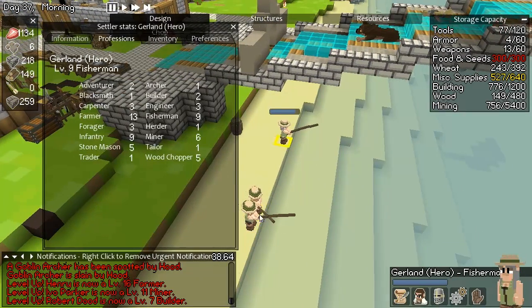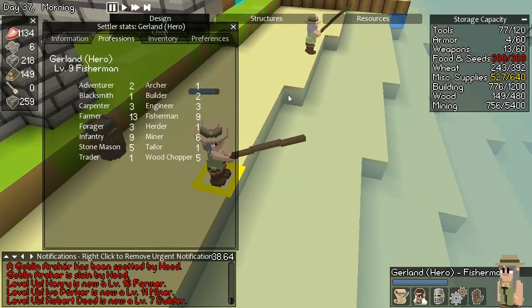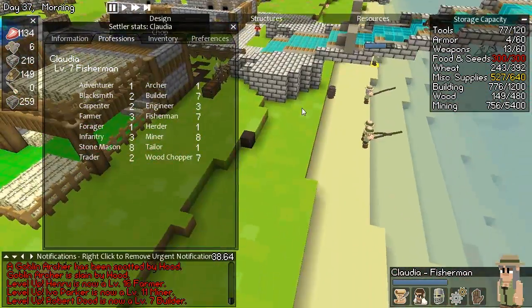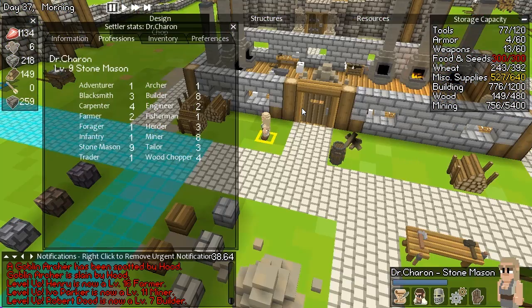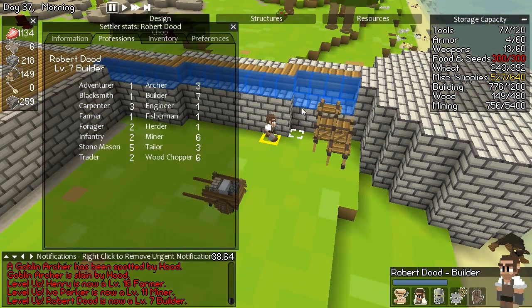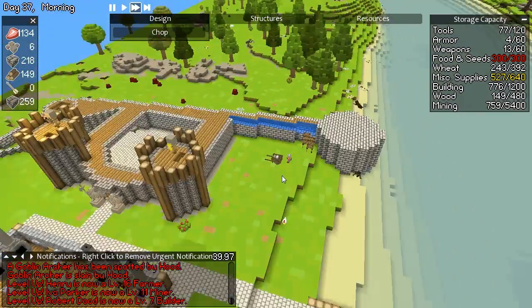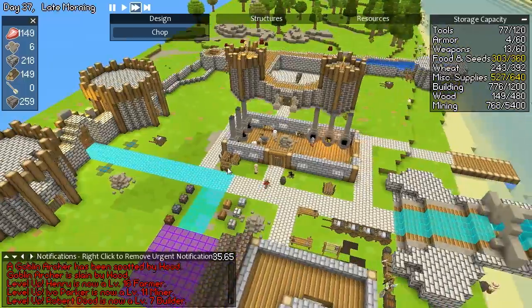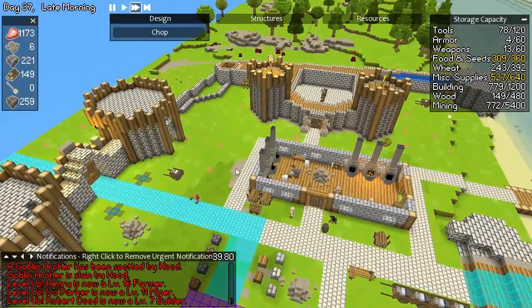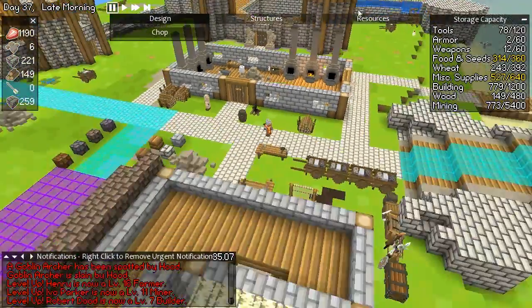So we need this archer. We need him now. We can't have him because he's a level 9 fisherman — someone that's not that great at fishing but also a good archer at the same time. Maybe someone that's a farmer instead. We got a miner right here. He was originally an archer. No one's good at being an archer. Robert Dude — you should definitely be the archer, Robert Dude. Obviously this makes so much sense, Robert Dude the archer.